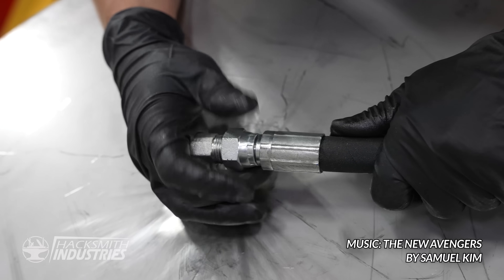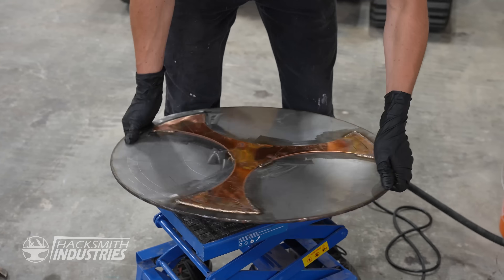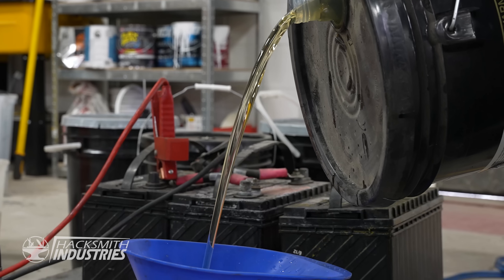First up, we're hooking up the hose to the shield and the pump to allow high-pressure hydraulic fluid to flow into the shield. Next, we're hooking up the pump to the batteries to power it. Once the pump is filled with fluid, we're ready for hydroforming.